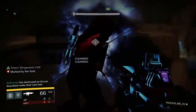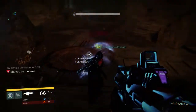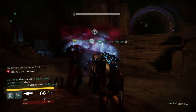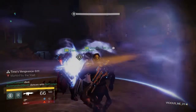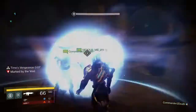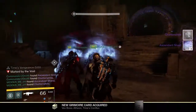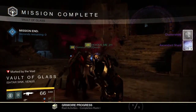R1 does a melee attack and L1 is your cleansing button. Once all the enemies and oracles have been killed, the person with the relic is just going to continually cleanse the other two, because you're going to be constantly marked. If you don't cleanse right away you will go blind, so make sure that person with the relic is doing their job.